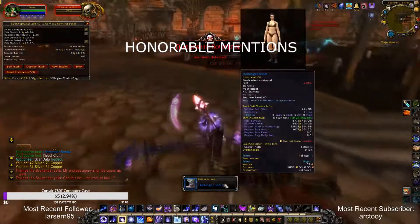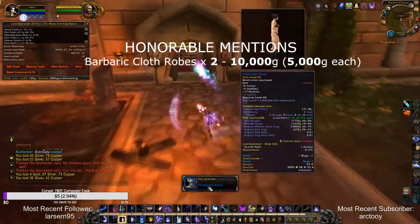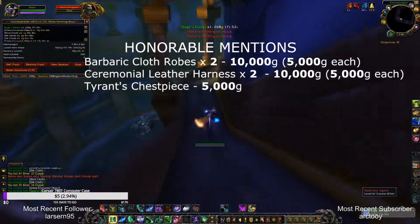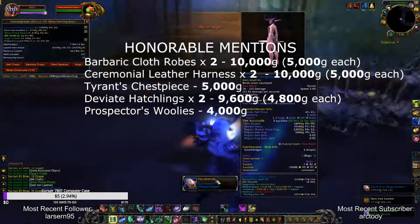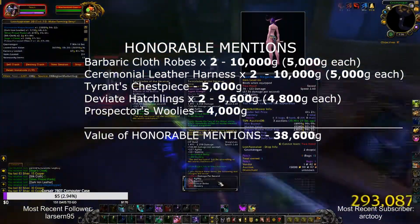A few items that I believe deserved an honorable mention this week are 2 Barbaric Cloth Robes, worth 5,000 gold each, 2 Ceremonial Leather Harnesses, worth 5,000 gold each, Tyrant's Chestpiece, worth 5,000 gold, 2 Deviant Hatchlings, worth 4,800 gold each, and Prospector's Woolies, worth 4,000 gold. All in total these honorable mentions are valued at 38,600 gold.